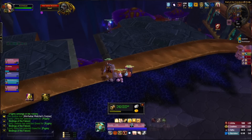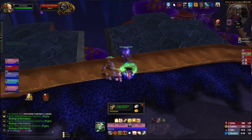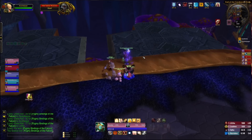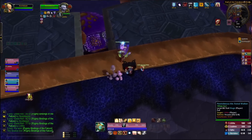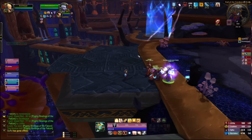Once the mage is across, the warlock puts a portal down, and the mage can actually be the one that instigates the summons. Then everyone assists the summon and ends up on the other side of this small ridge that you can't normally walk over. You can see the summons going out and people start just appearing on the other side like they've been summoned over there.